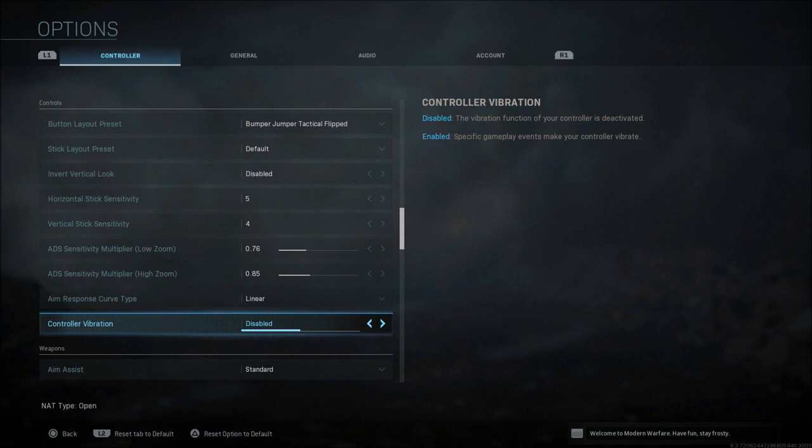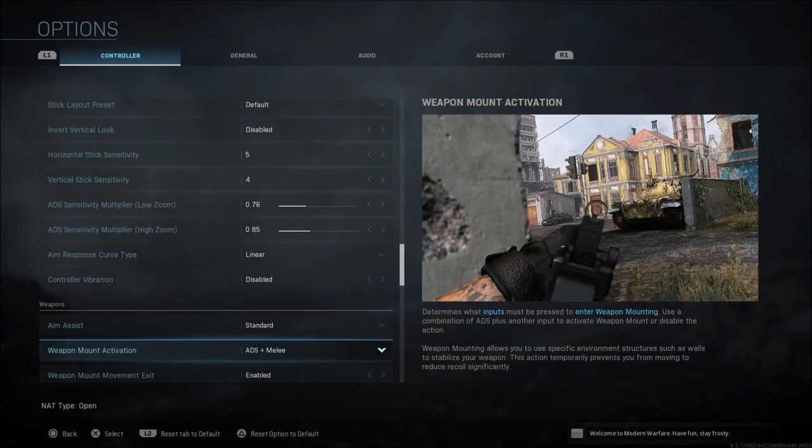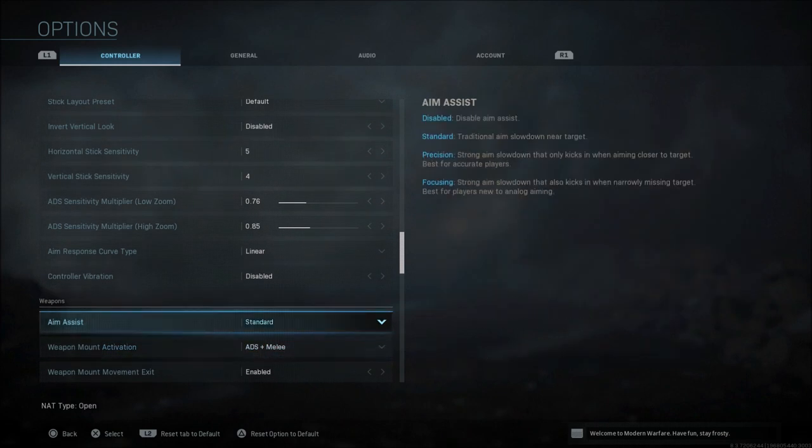Controller vibration — I always turn it off. I don't like having my controller vibrate during a fight in multiplayer; it always throws off my shot and feels uncomfortable. For aim assist I have it on Standard. I've tried all of them and honestly can't tell a difference. Some people say Precision works better, but personally I can't tell the difference between any of them.